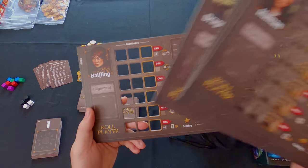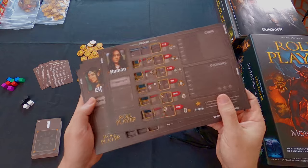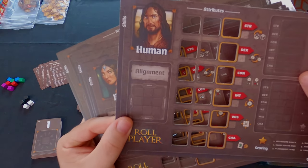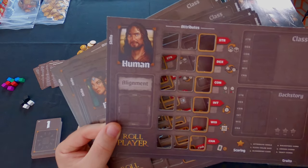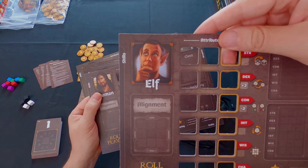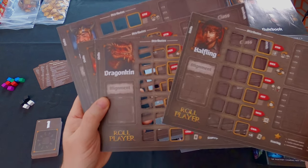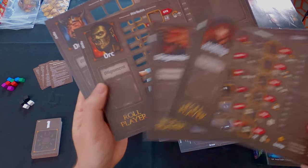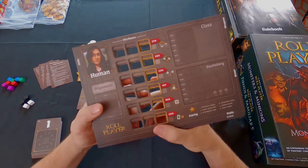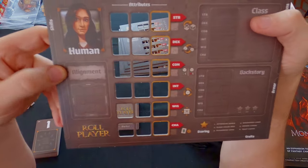The races in the base set are: human, elf, dwarf, orc, dragon king, and halfling. When you flip to the other side you get the male versions - the human, the elf, the halfling, the dragon kin, orc, and the dwarf. Let's go over the actual boards and the anatomy of each element on the board.